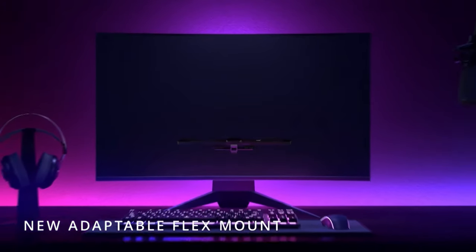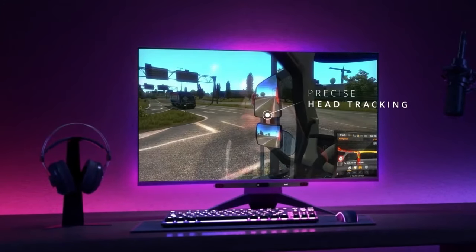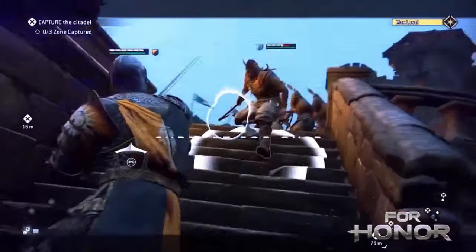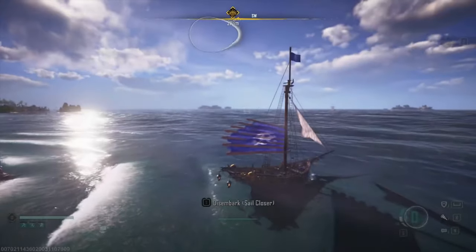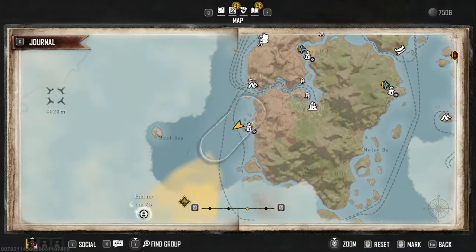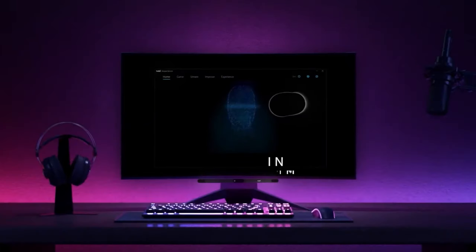Worried about setup hassle? Don't be. Installation is as easy as plug and play, setting you up for a seamless dive into enhanced gaming within minutes. One of my favorite parts of using the Eye Tracker so far has been the feeling when you get in the crow's nest and you're able to look around and check the horizon without lifting a finger from your keyboard. You could win your very own Tobii Eye Tracker 5 or a copy of Skull and Bones for PC.